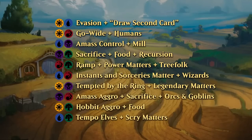Blue-black has the returning Amass mechanic, now making orcs instead of zombies, and focuses on a more controlling angle with some mill synergies — not necessarily to mill the opponent to death, but to put cards in your own graveyard to enable other synergies. Black-green is the sacrifice and food deck, with effects that let you sacrifice creatures or other permanents, recursion to get them back, and multiple food token synergies.